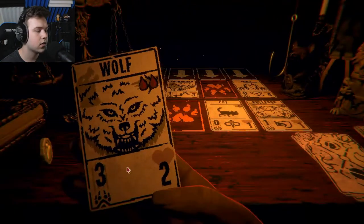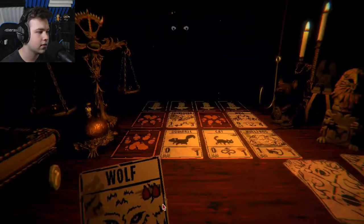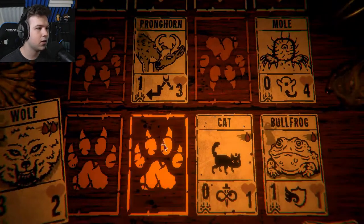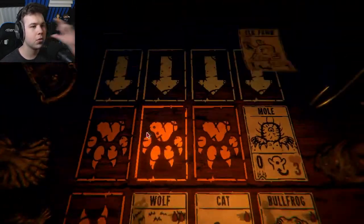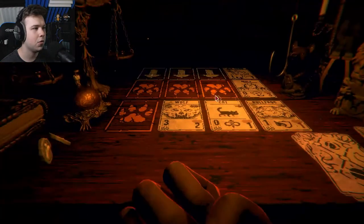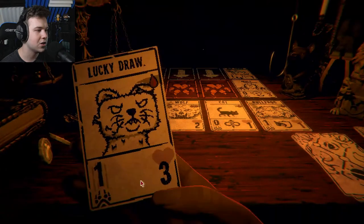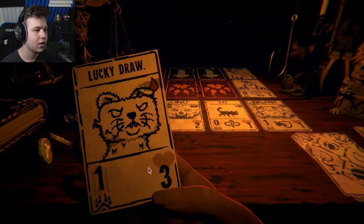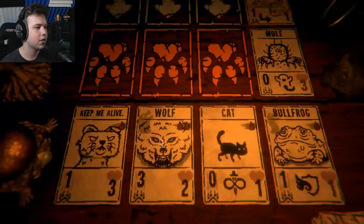Do we do three damage? We do! Let's draw a squirrel - watch this. We can take out the pronghorn and then he won't kill our cat. Beautiful! The elk fawn can't move up if we don't kill that mole that's in the way, so we're going to draw a strong card and try to kill him. Lucky draw - let's get the cat, keep me alive.